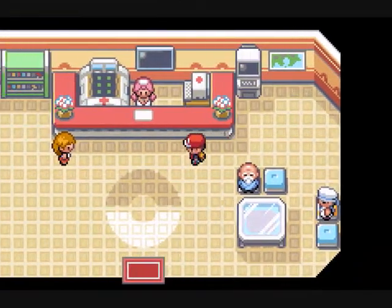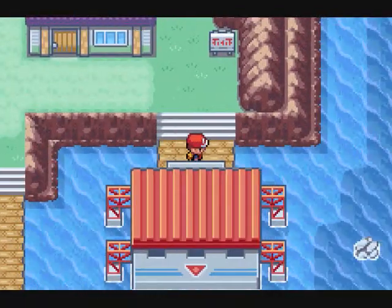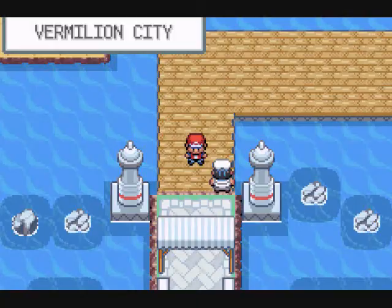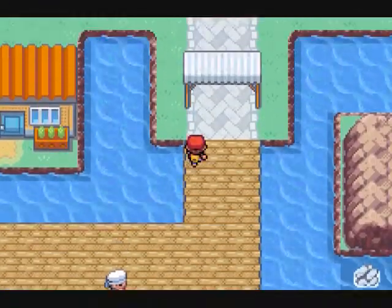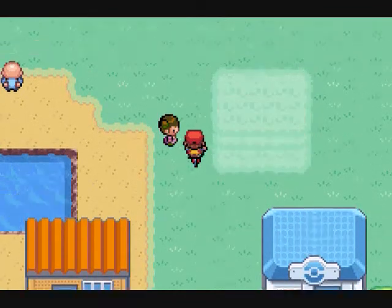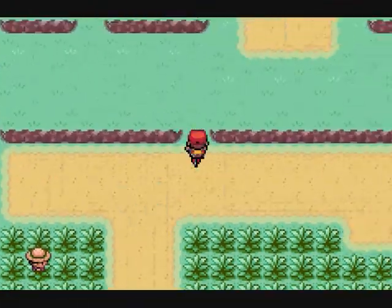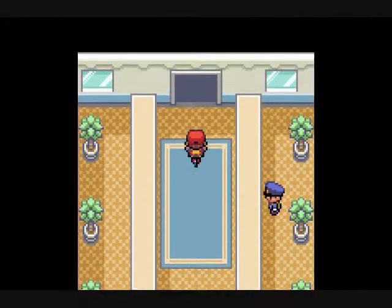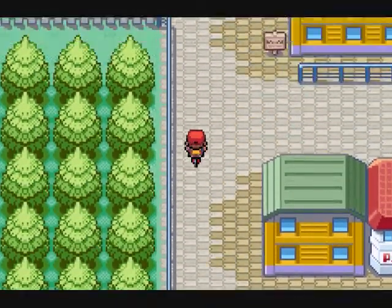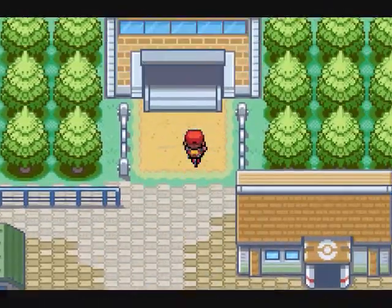I think the only thing left to do is head back to Kanto and take on the Elite Four again. Oh wait, no — we can do one more thing. But we're going to want to go back to Kanto to do it. Alright, so from Vermillion... there are a couple things we can do before taking on the Elite Four if I really wanted to. But I'll do this first, then we'll take on the Elite Four. This episode I'm just going to get to the place.